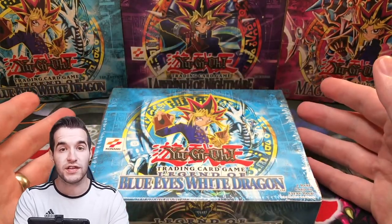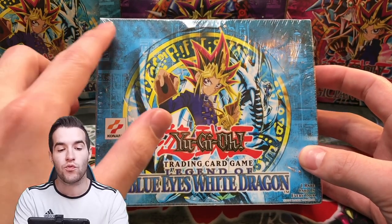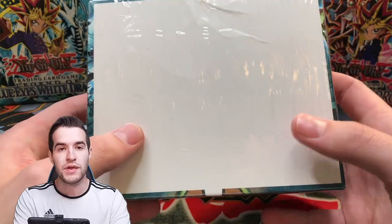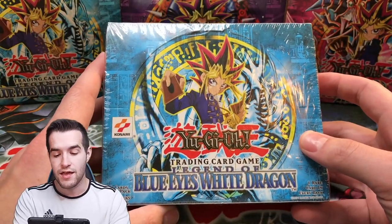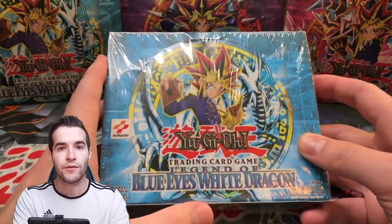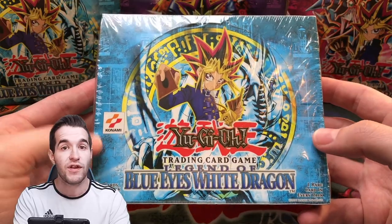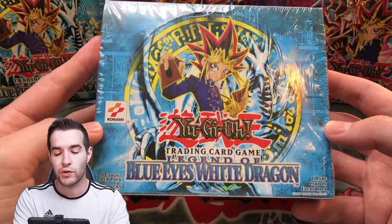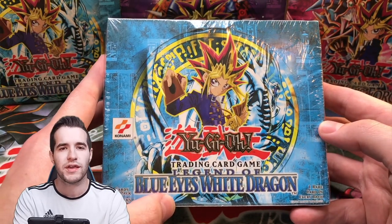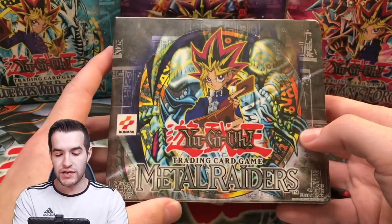First we have the Legend of Blue Eyes box - LOB unlimited. First there was first edition, then they came out with the unlimited print with the OG Konami logo, and then they also had a red banner logo booster box after this. So this is the first unlimited print booster box. This one is going to be in a box break tomorrow Tuesday - already sold 15 of the 24 packs at time of recording. Check out ruxin34.com. Original print Blue Eyes sold for like six thousand dollars in PSA 10 at one point, which is a lot for an unlimited card.